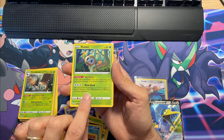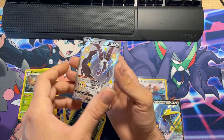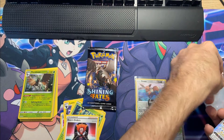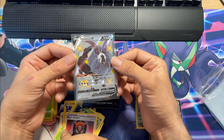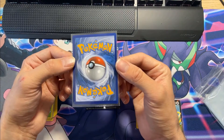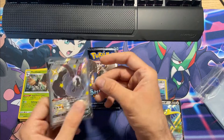We got something shiny! We got something shiny! And we got a double shiny V! Followed up by a Boss's Orders — so at least we got a Full Art Shiny V. It is definitely not the best one of the set in terms of value, and it's quite off-centered — you can see it's cut really weird — but it's a beautiful card nonetheless.